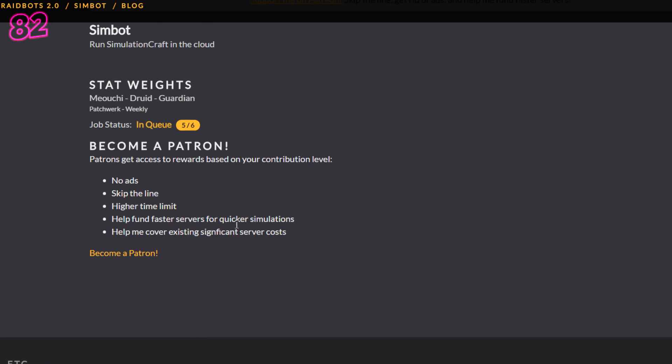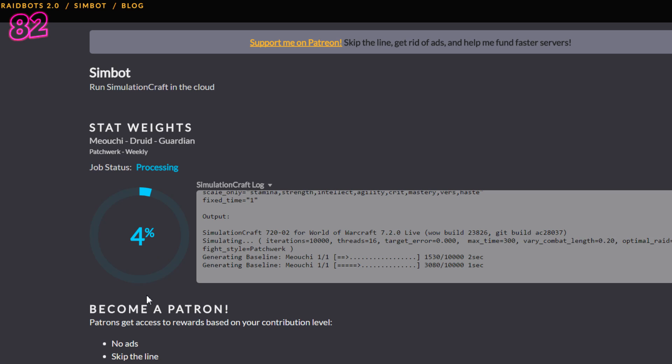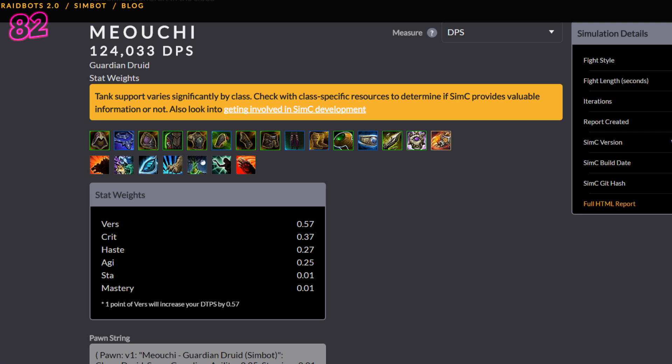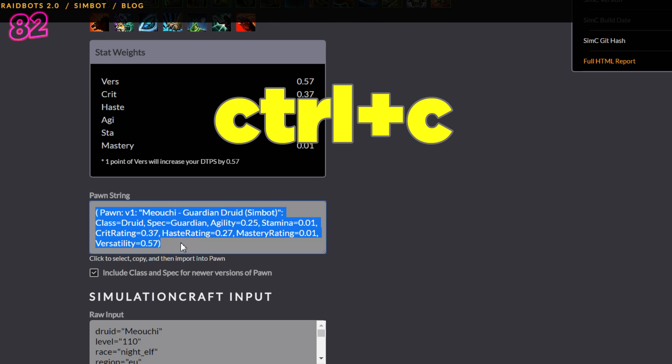If there's a queue, you can wait for your browser pop-up to tell you when it's ready, or twiddle your thumbs for a while. You can also repeat this process for other specs for your character while you're waiting. Once it's done, it will open a page with your stat weights on it. Click on the grey box called Pawn Strings and then press Ctrl-C again.